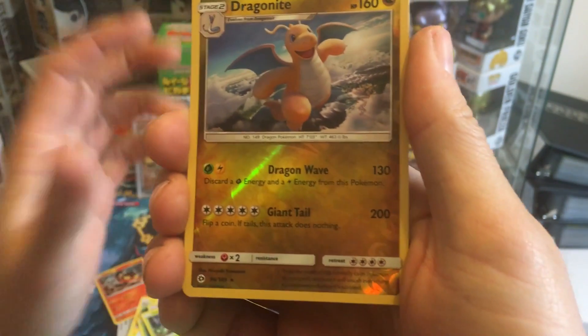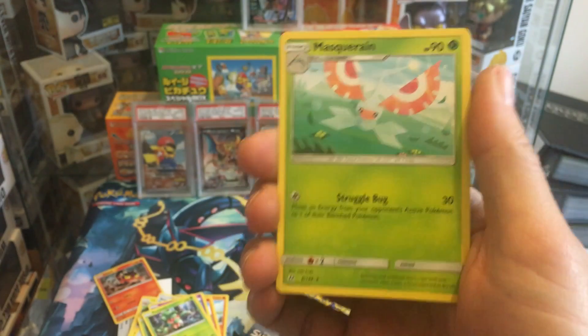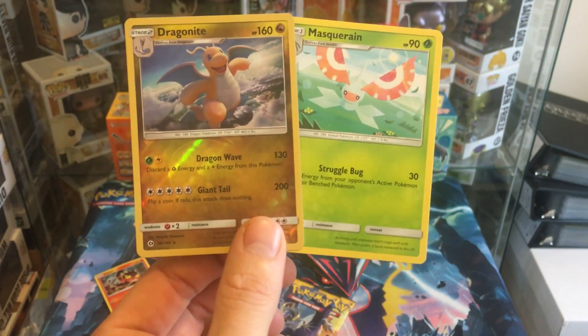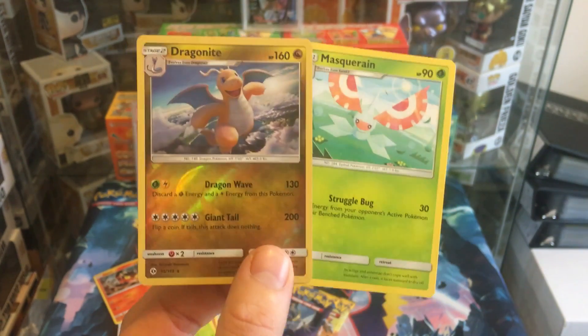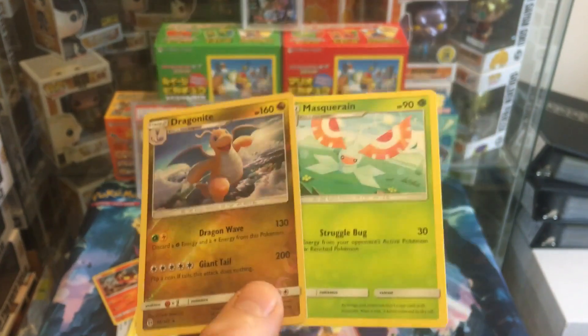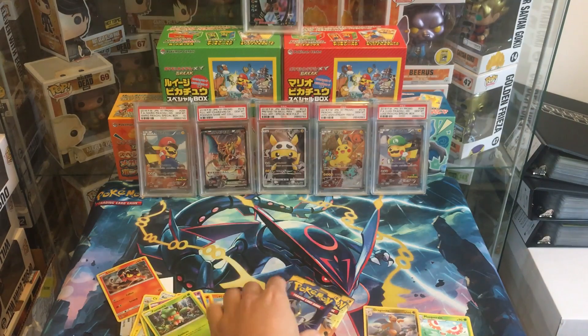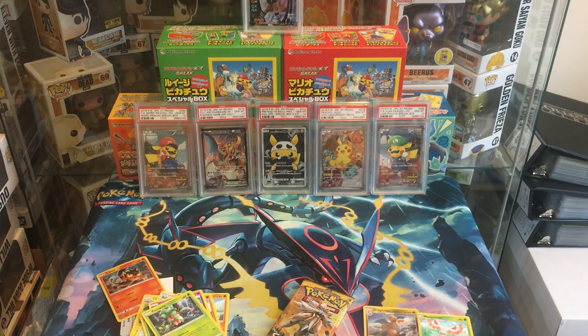A Dragonite reverse rare — we'll take that — and a Marshadow! That's our pick. I think that's two points for a regular rare; not too sure, I'll let Stealthless sort that out. That is pack number one, we've got some points on the board. Marshadow is what we're going for for the extra points.